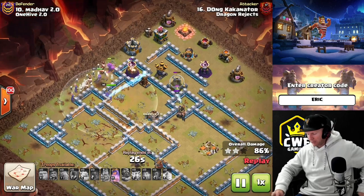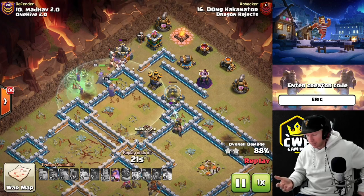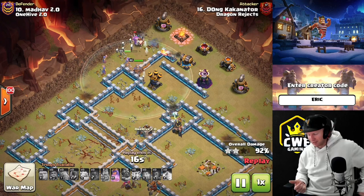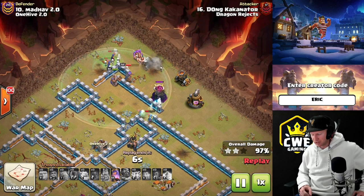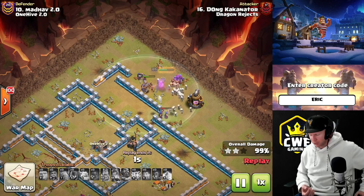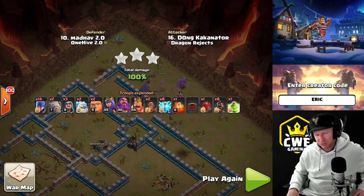This one is very good on more spread-out bases because it gives the witches more time to spawn skeletons - when they engage the next defense they have another wave of skeletons. When everything's a little spread out, this one works fantastic. Zap out two multi-infernos, charge the last one, give yourself access to the eagle artillery and town hall. Switch to a wall wrecker or log launcher if you're not comfortable with the siege barracks style.